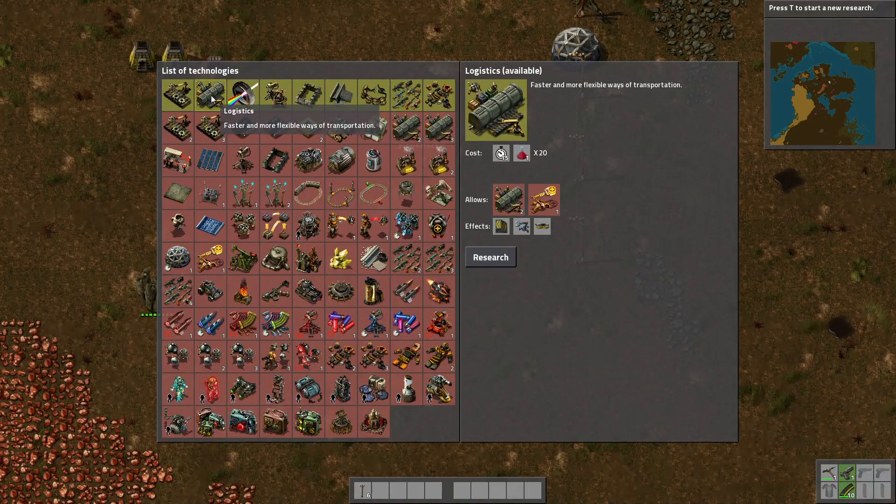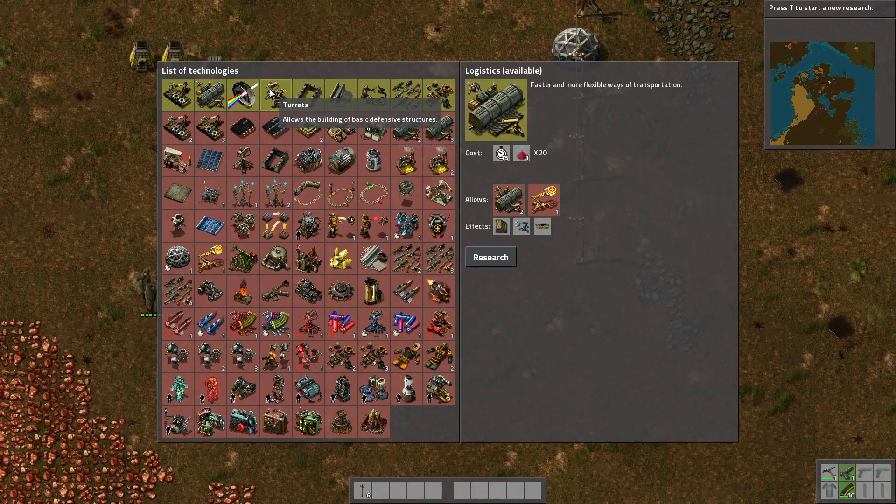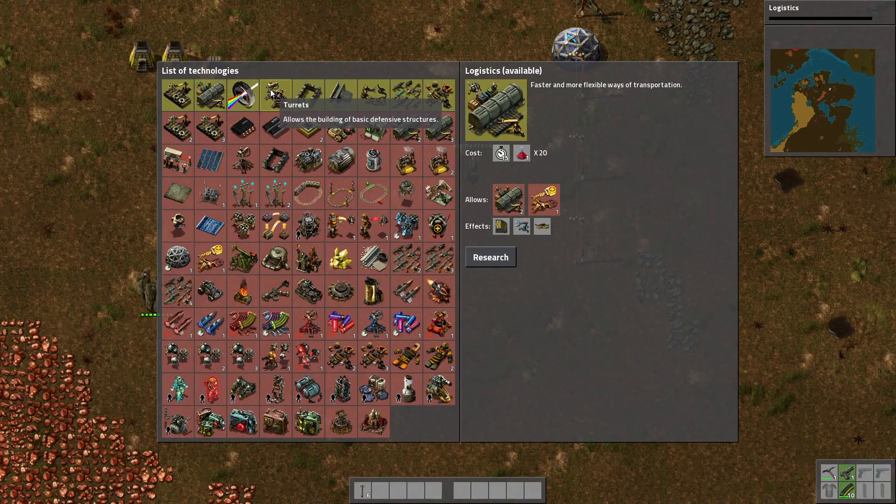We have an assembling machine which is pretty nice, and after that I think steel processing because it gives us a steel axe which is just amazing. I'm gonna lock in logistics - you can see we're researching logistics now.